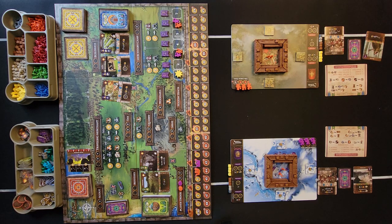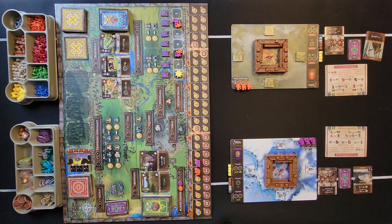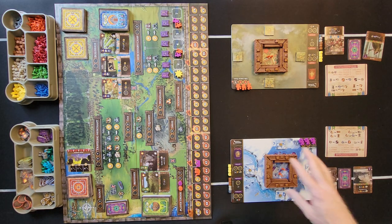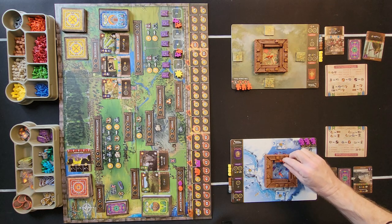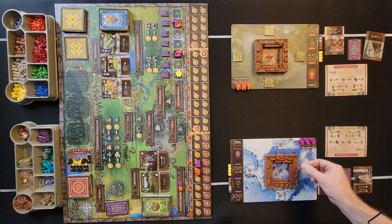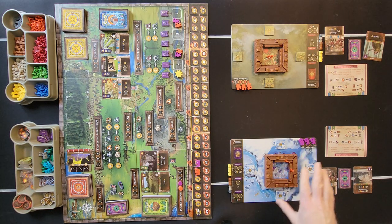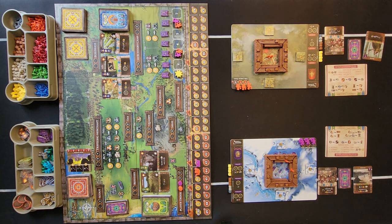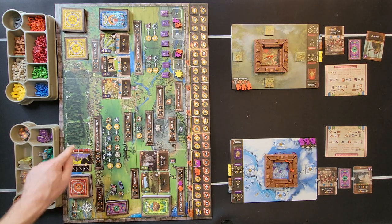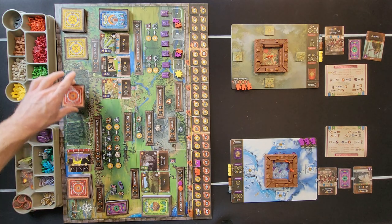Now it's time to go into the combat phase — the second big phase. First, place your soldiers and mercenaries, deciding which wall to put them on. You can place as many as you want on each area. Once everyone is placed, you reveal the invader cards. In the first season there are no face-down secret cards, but in later seasons there will be face-down cards depending on what season you're in. Always keep the orientation of the cards.